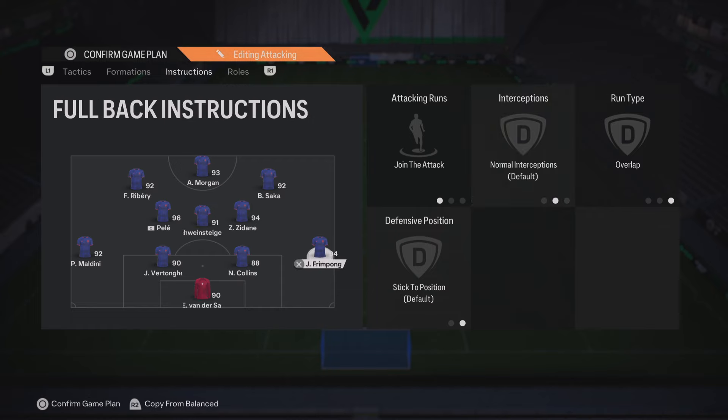This formation has been at the top of FC24 for quite a while and for good reason — it dominates the game. But I think I found one that is just slightly better since the new update: the 352. But first, let me show you how good the 4321 really is.